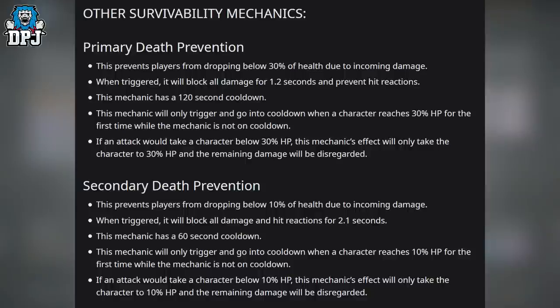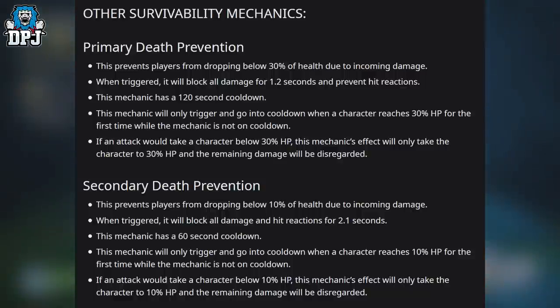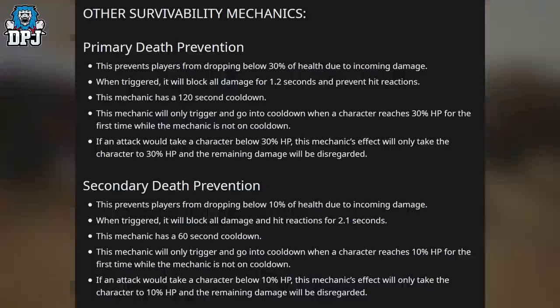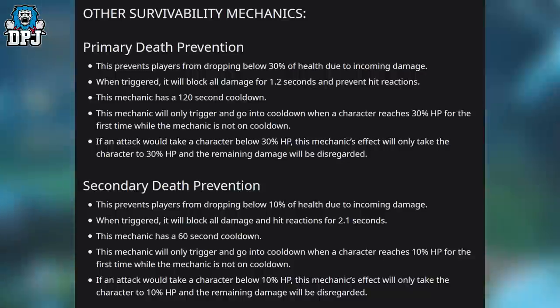Secondary death protection: this prevents players from dropping below 10% of health due to incoming damage. When triggered, it blocks all damage and hit reactions for 2.1 seconds, with a 60-second cooldown. It only triggers when the character reaches 10% HP for the first time while not on cooldown. If an attack would take the character below 10% HP, this mechanic caps it at 10% HP and disregards the remaining damage.